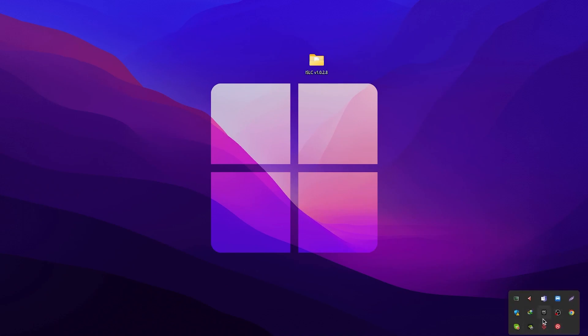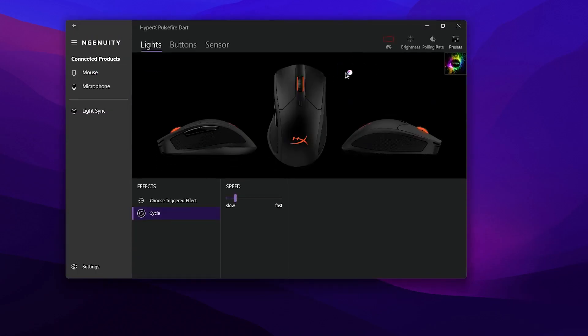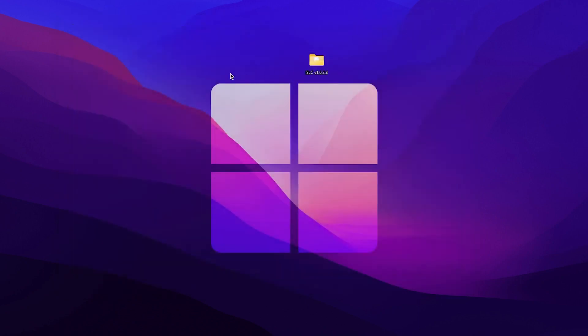Simply minimize the tool — it will keep running in the background whenever you turn on your PC and help reduce your input delay. As an extra step, if you have software for your mouse, go to it and set the polling rate to the highest available — I use 1000 Hz, so I'm using 1000 Hz.